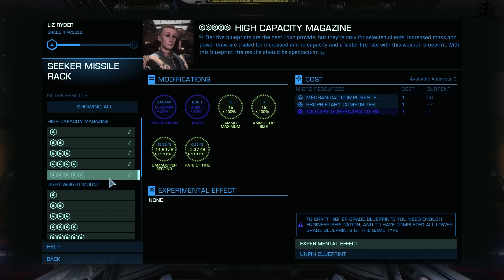High Capacity. Just a simple upgrade — just more ammo. For missiles, this is the only choice really worth picking, while for the rest of the weapons that have this, well, maybe something else is better.